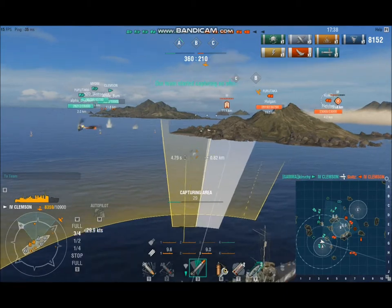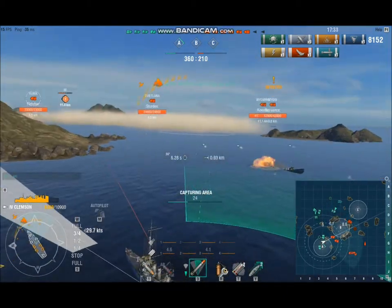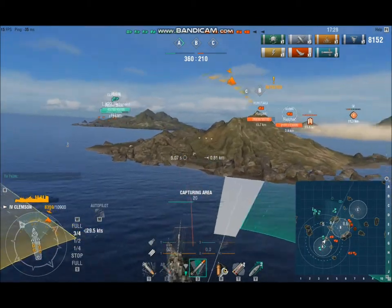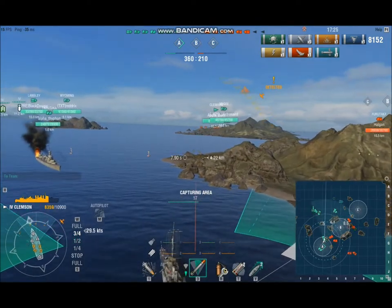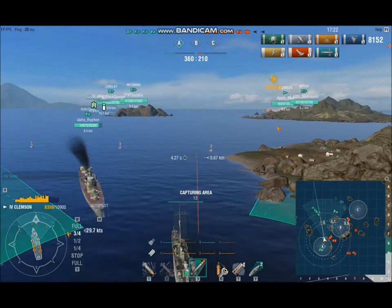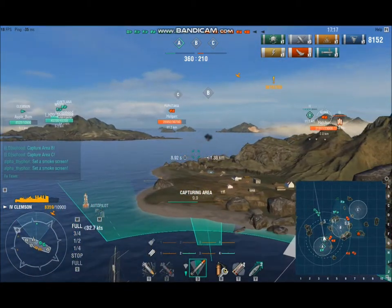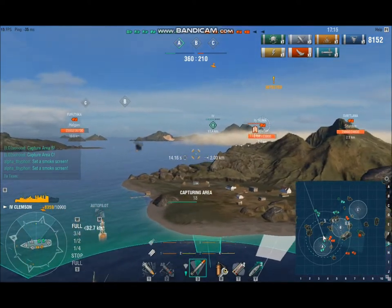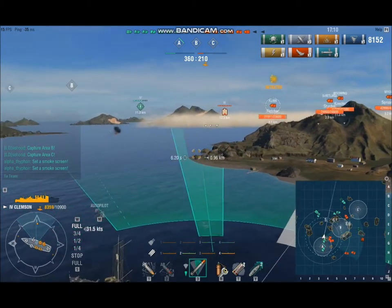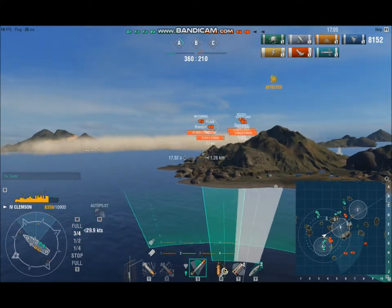Boom — Akuma took some shots at him, but most of that was mine. In fact, most of that was the torpedoes. And the reason I said this is a bit educational: that shows how you kill destroyers in Clemson — you use the guns to work them over, and then you hit them with the torpedoes. The Furutaka is burning and has pulled behind this island for cover. There's an enemy Kuma on the other side of the island and an enemy Svietlana, so I'm going to come around and do something about both of those ships.